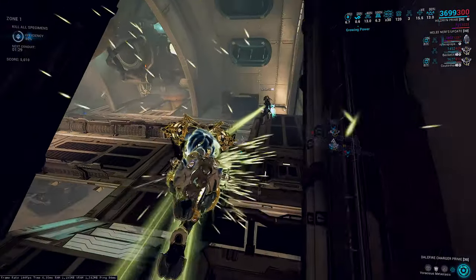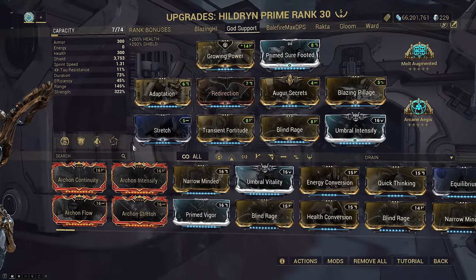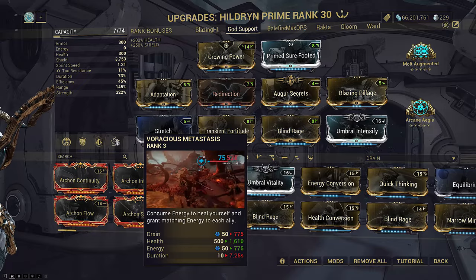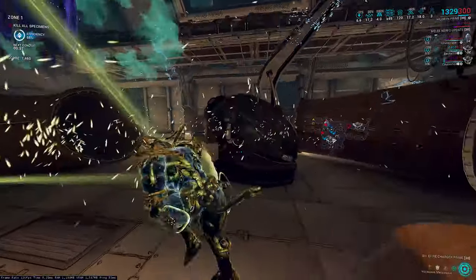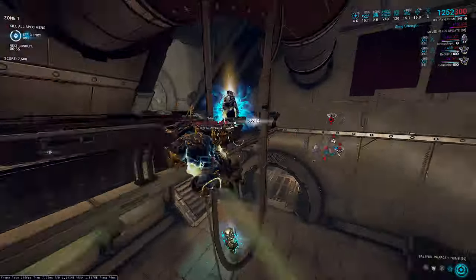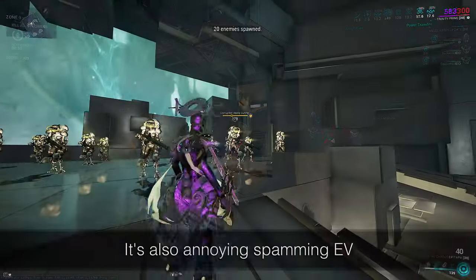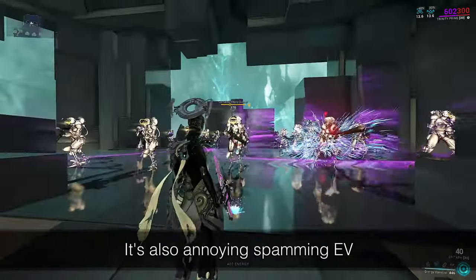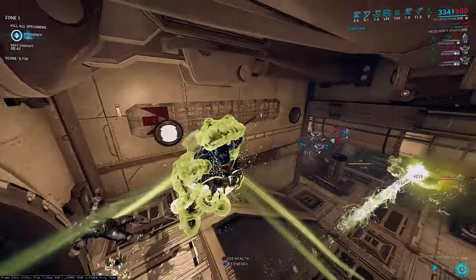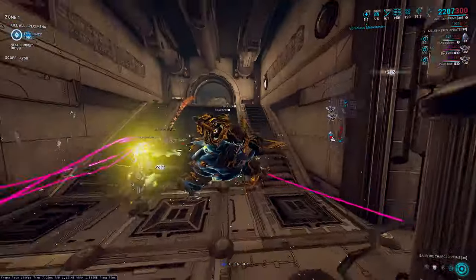Blind Rage makes this cost 775 shields to regen 775 energy over 7.25 seconds. On today's build, everyone gets over 100 energy per second for 7 seconds, preventing wasted overcap like Trinity's EV can. It also scales by affinity range, so any allies within 50 meters — regardless of your range stat — will always have the buff.